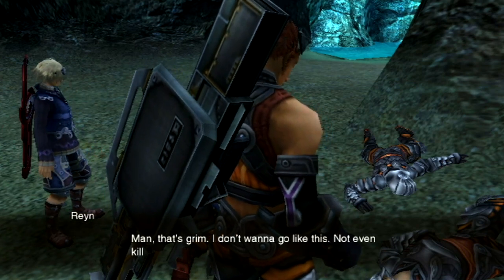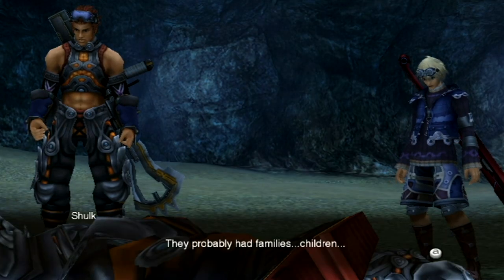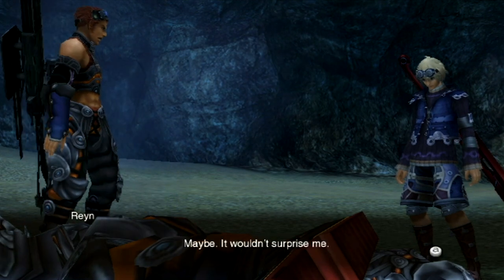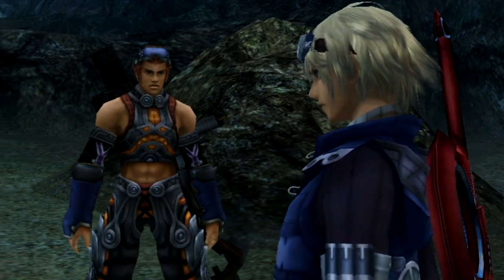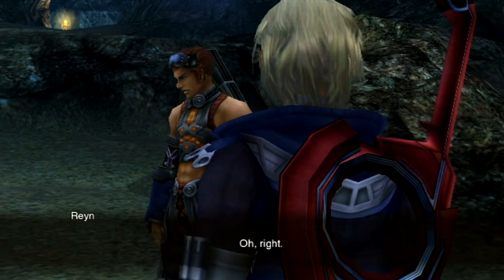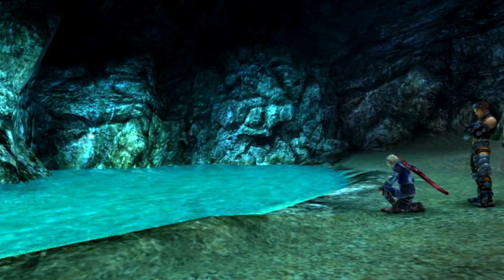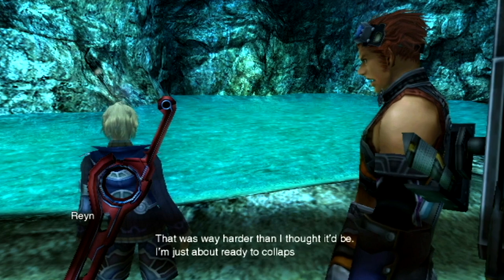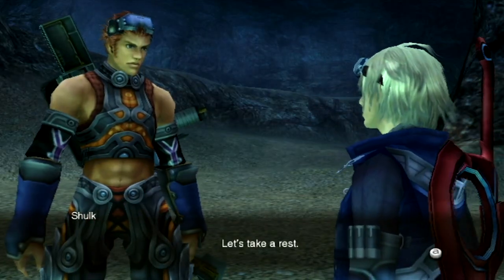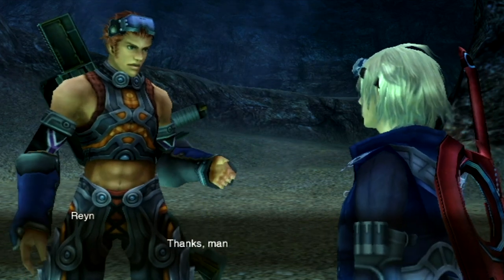We find fallen traders in the cave — grim discovery. Reyn reflects that they probably had families, children maybe. He asks Shulk if they should return them to the Bionis. Shulk agrees: 'What's born from the Bionis is returned to the Bionis — that's the way of the Homs.' After a tough encounter, Shulk is nearly ready to collapse. They decide to rest — Reyn takes first watch and Shulk gets some sleep.